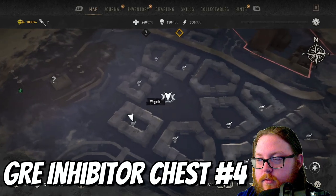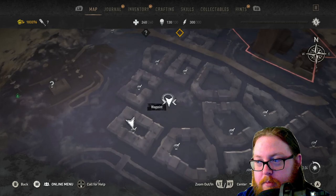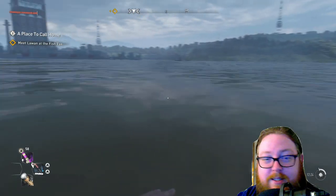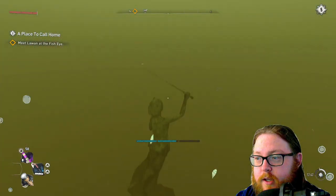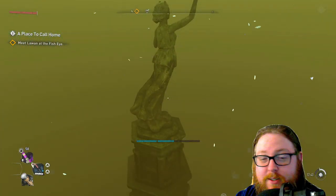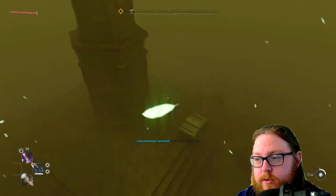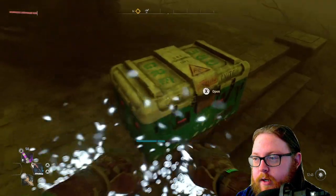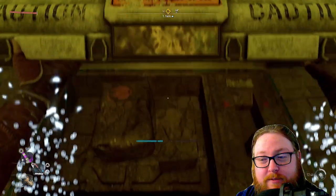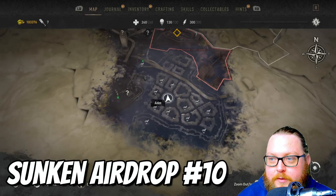For the next GRE chest, go right here — smack dab in the middle of all these buildings in this big empty area. Head there and go underwater. What you're looking for is a statue — it's the only one visible in this area. If you don't see the statue you're not quite in the middle. The chest is directly at the base of the statue, so go over there, open it up, and collect the items.